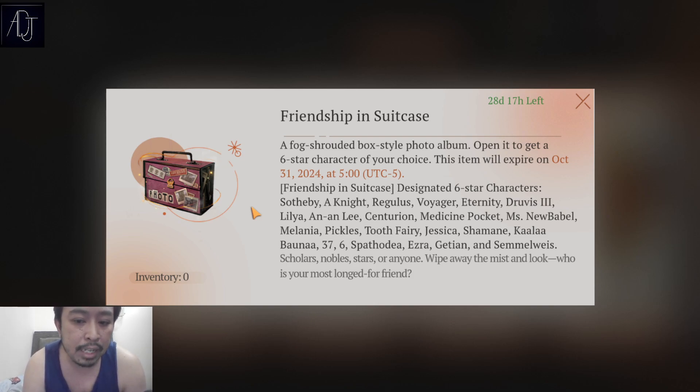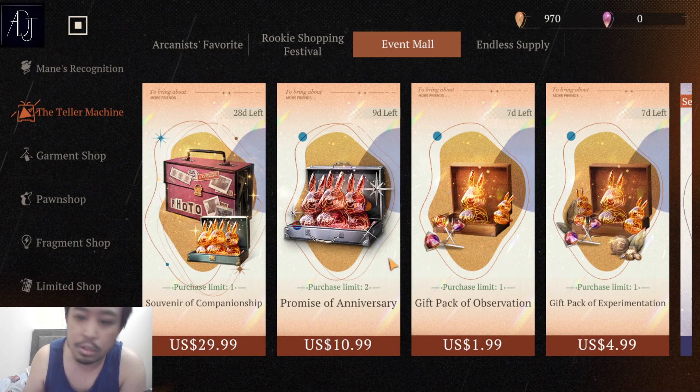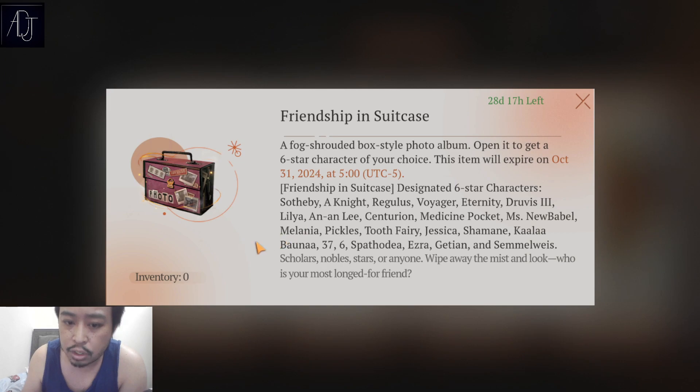Jessica is a strong DPS character in the Plant afflatus. Shamane is a good support for the Beast afflatus. Getian is also good — both Shamane and Getian are really good supports, so either pick one of the two if you're lacking support in the Beast afflatus. Calanthe — I don't have her — I think she is a Mineral DPS. But if you already have the limited Mineral character June Yang, you don't really need to pick any Mineral DPS here since June Yang is very very strong.